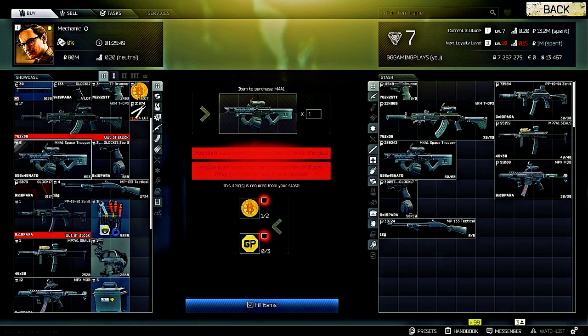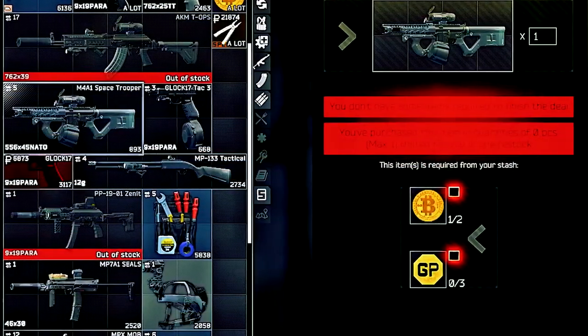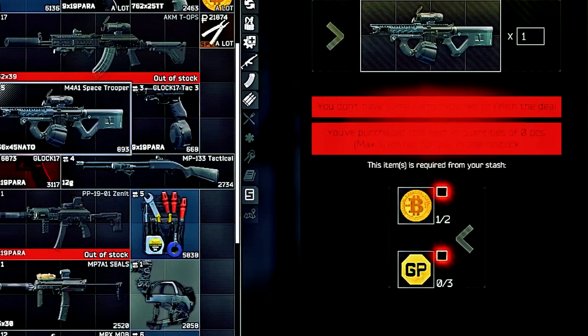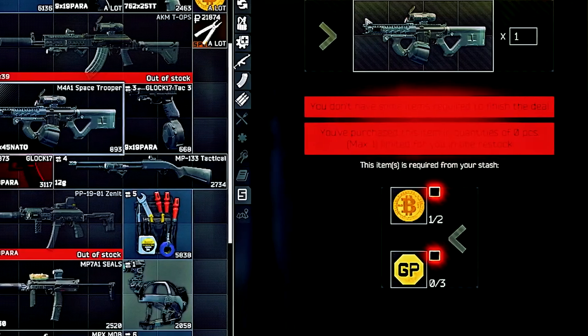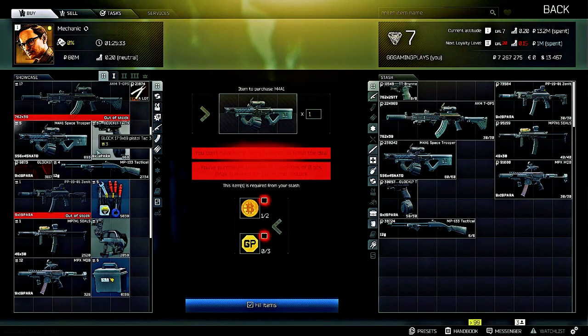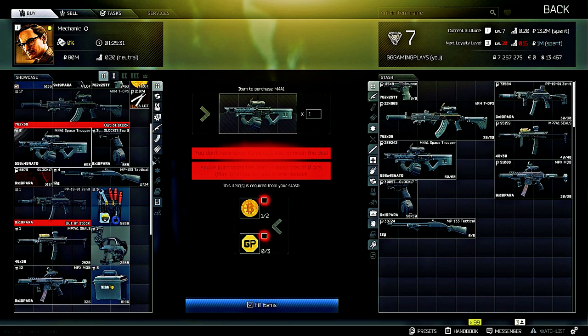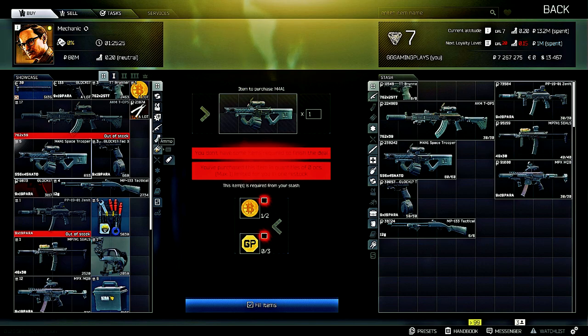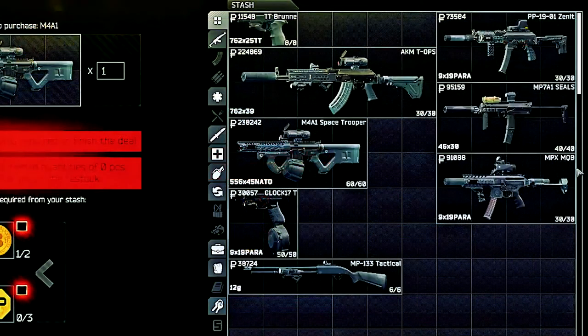So that's it — those are all the weapons available from Mechanic. The AKM 7.62x39 and the Vityaz SMG are pretty much always sold out, so try to get them right at the beginning or go for the trades early or they'll be gone. These are nice weapons out of the box if you can find the barter items. Once you unlock the flea market though, you can purchase the base weapons and modify to your heart's content. That's it for me — I'll see you in another video.